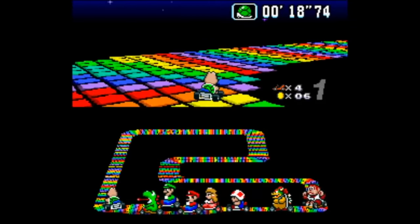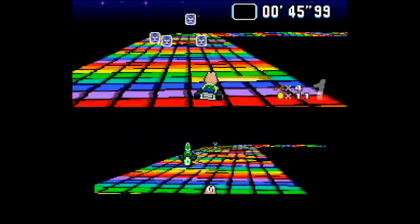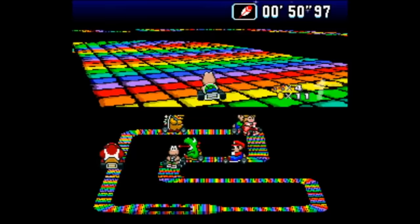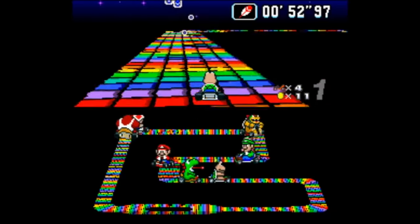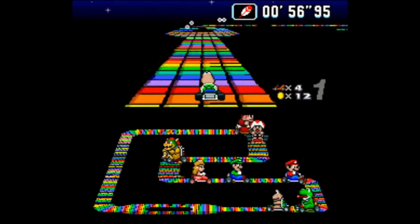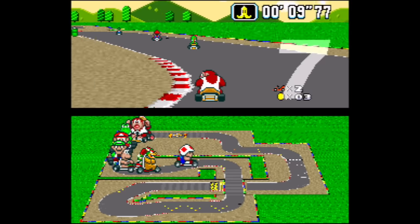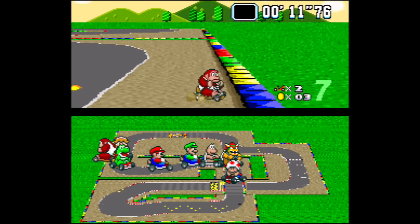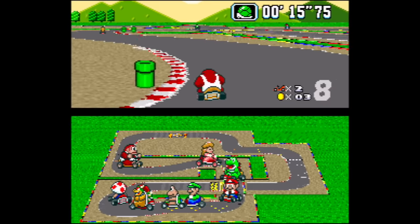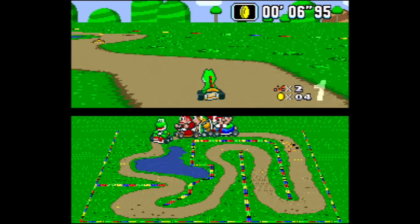The special star thwomps shown in Rainbow Road don't appear in the proto — they're replaced by the regular thwomp version. Also in the prototype, Rainbow Road is much more difficult because the track is narrower than in the final, so narrow that the computer drivers fall off constantly. Over on Mario Circuit, the only change is that the oil spill doesn't spin out the player, likely just not implemented yet.